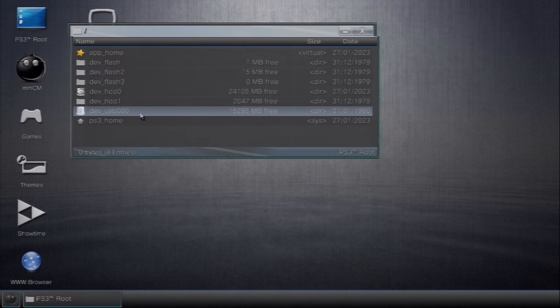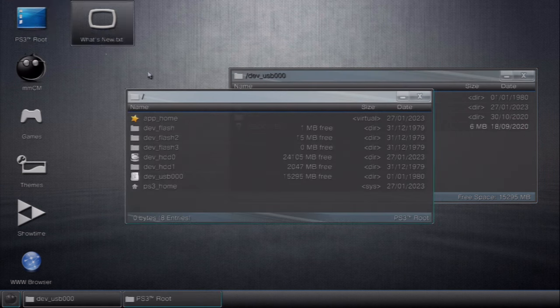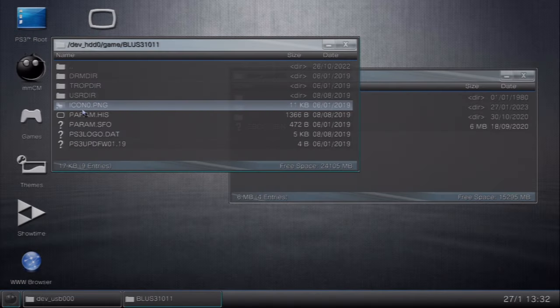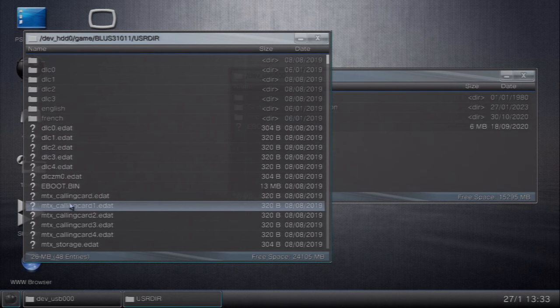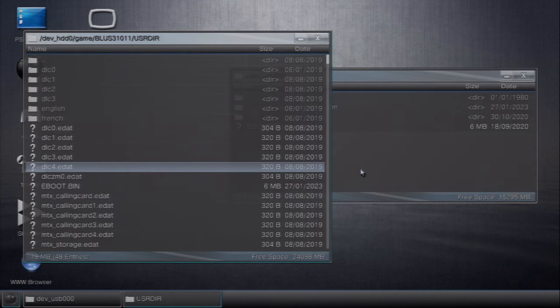Now we have the USB right here — I do have my USB already plugged in. I forgot how to open up multiple folders. Let's click into the USB. Now let's try to open up another thing here. There we go. So now we have to look for our Black Ops 2, which is HDD0, and it should be under the game folder. Now I have to find the code here. This is it. So we're in here now — USRDIR and the eBoot bin. Let's drag our eBoot bin from our USB, which is the mod menu. Let's copy it, paste it in here. Overwrite.